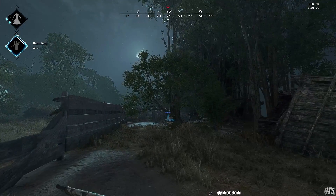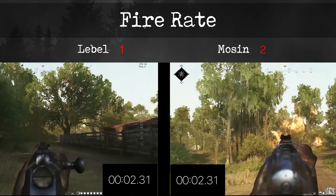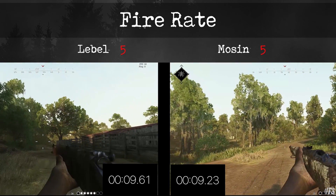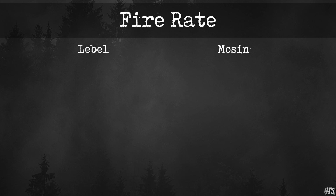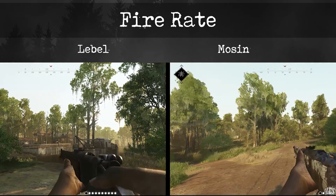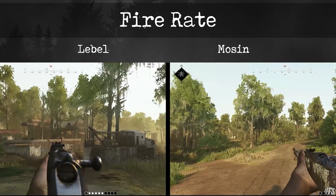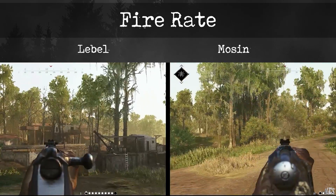With that topic dead and buried, let's talk about fire rate. The store page says it's identical at 34 rounds per minute if you ignore reload. However, there has been a long-held perception in the Hunt community that the Mosin fires faster due to a faster bolting speed. So let's test it — how long does it take for both guns to shoot 5 bullets? It turns out that the Mosin does fire very slightly faster. It's hardly noticeable, but in split-second fights this is a more snappy weapon, and it will land that second shot before the Lebel does.